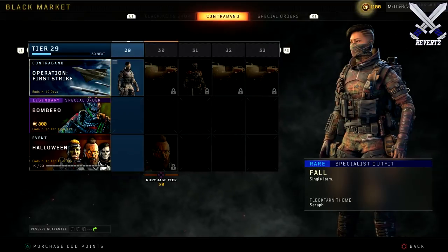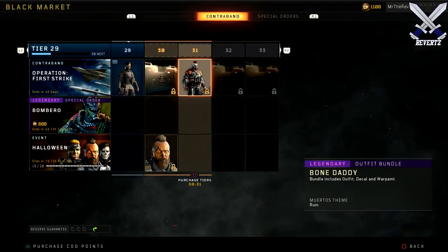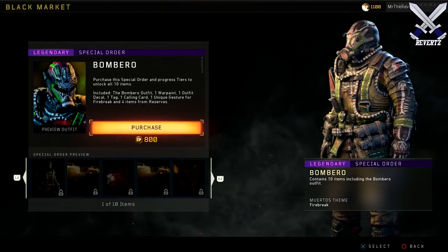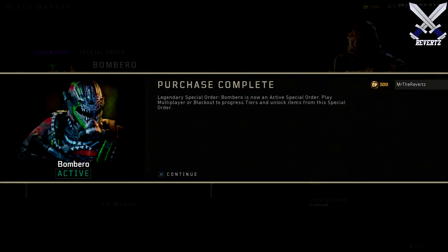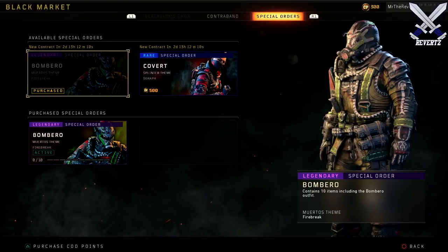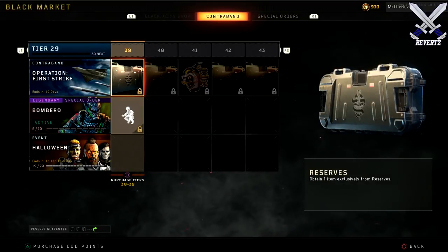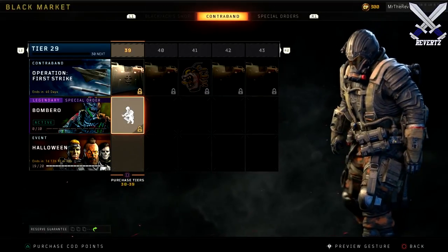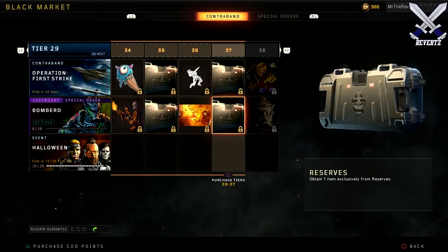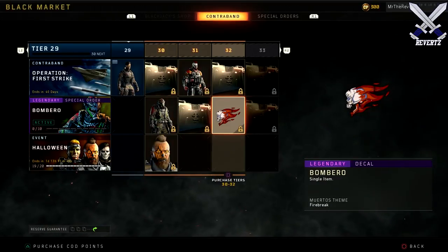When you head over to the black market you're gonna notice there are three different types of loot items. The first section is called contraband, meaning this is the loot you'll be able to receive for each season or operation. The second option are called special orders, meaning you'll be able to purchase these orders for a certain specialist character. Right now on the black market we have Seraph and Firebreak, and these items are special gestures, sprays, or skins for that specific specialist character. If you buy it, you'll be able to open up a new set of tiers for that special order.